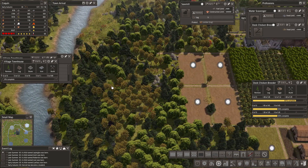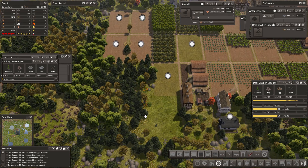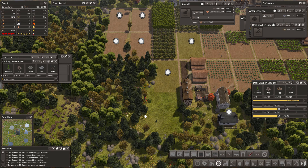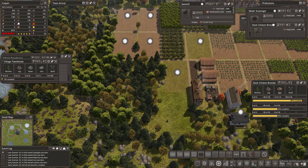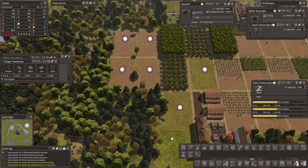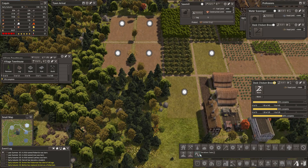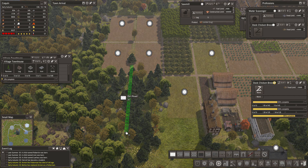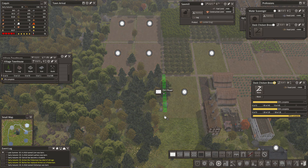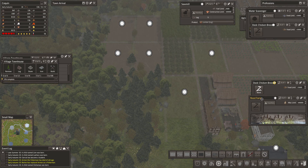We might want to think about queuing up a couple more. Here's what I'm thinking. Let's bring this center road straight out, let's bring this road straight out. Breed farm we're going to turn off.